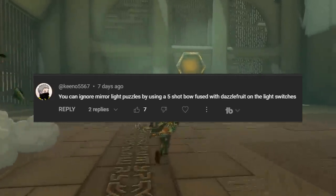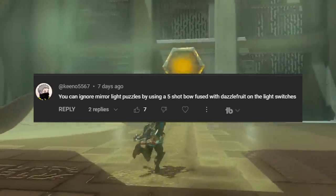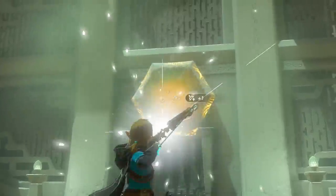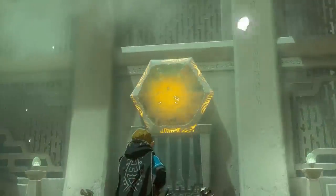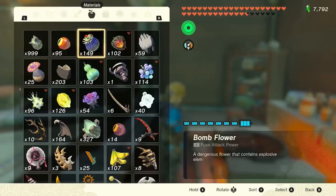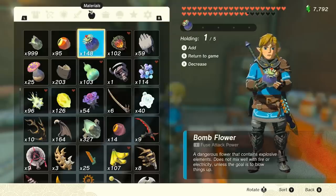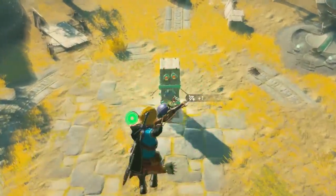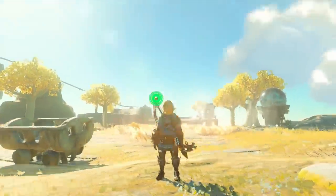Kino stated that you can use Dazzlefruit and a multi-shot bow to bypass light puzzles. No. And for our last comment, xyzkeyblader asked what happens if you try to cook bombflowers. Thank you guys again for commenting — it helps me, the algorithm, and other people online. But for now, let's do some science!